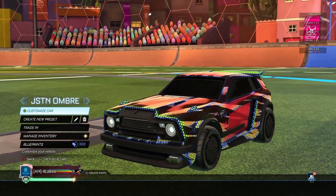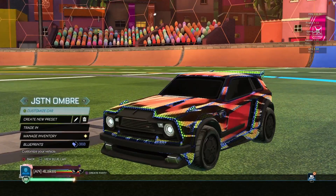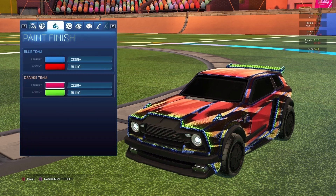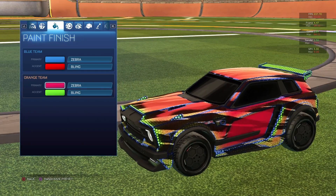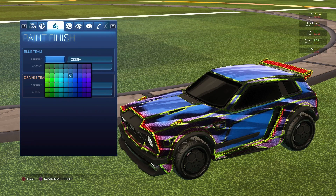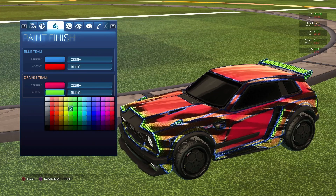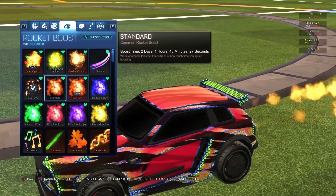The next car design is the Justin Ombre car design. Before you say this car design is trash, it actually looks really good from the gameplay perspective you'll see later. It uses Authentic, and for the blue side it utilizes a lime color, and for the orange side it utilizes a cobalt color. It uses Zebra and Blink, and I just use Alpha Boost — you can use whatever boost.